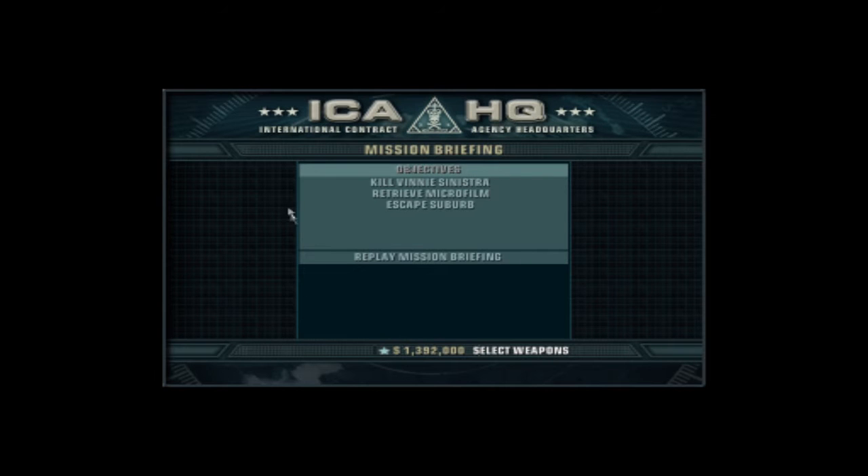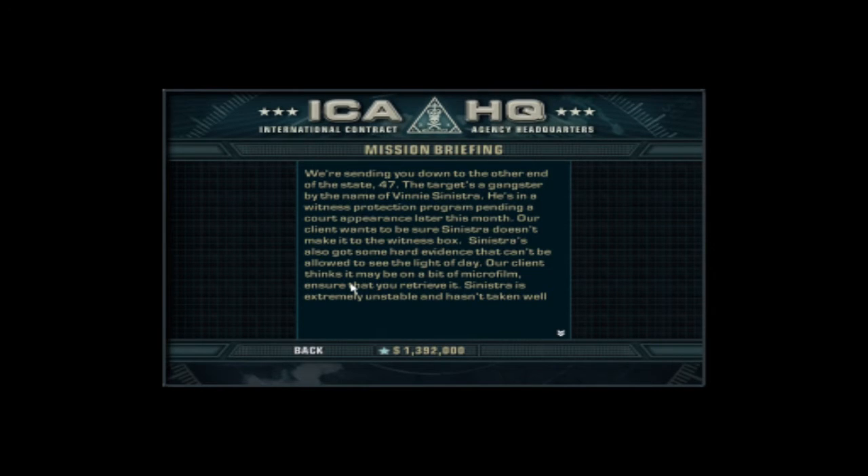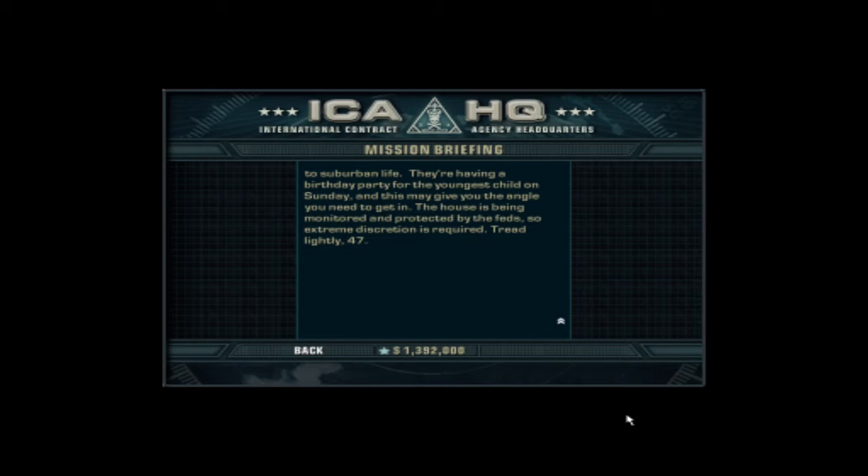We're sending you down to the other end of the state, 47. The target's a gangster by the name of Vinnie Sinistra. He's in a witness protection program pending a court appearance later this month. Our client wants to be sure Sinistra doesn't make it to the witness box. Sinistra's also got some hard evidence that can't be allowed to see the light of day — our client thinks it may be on a bit of microfilm, so ensure that you retrieve it. Sinistra is extremely unstable and hasn't taken well to suburban life. They're having a birthday party for the youngest child on Sunday, and this may give you the angle you need to get in. The house is being monitored and protected by the feds, so extreme discretion is required. Tread lightly, 47.